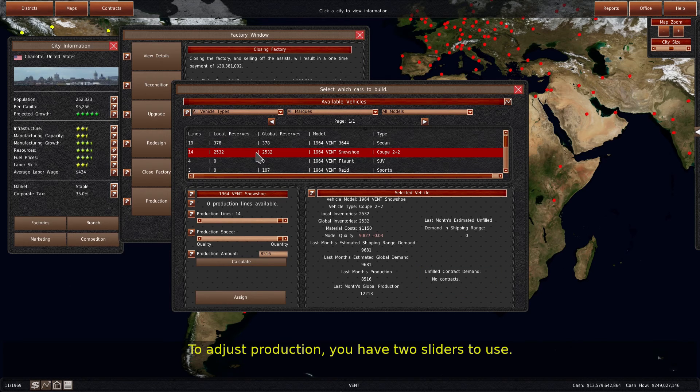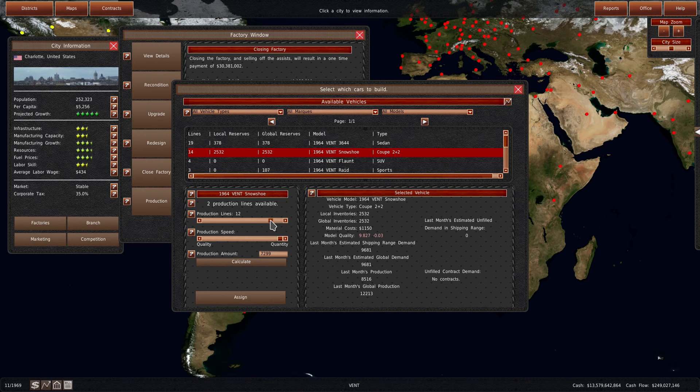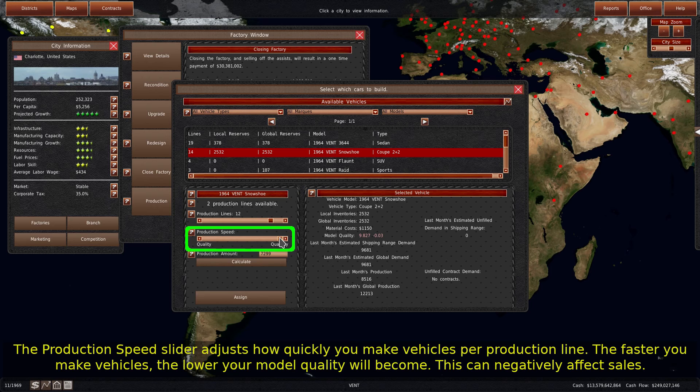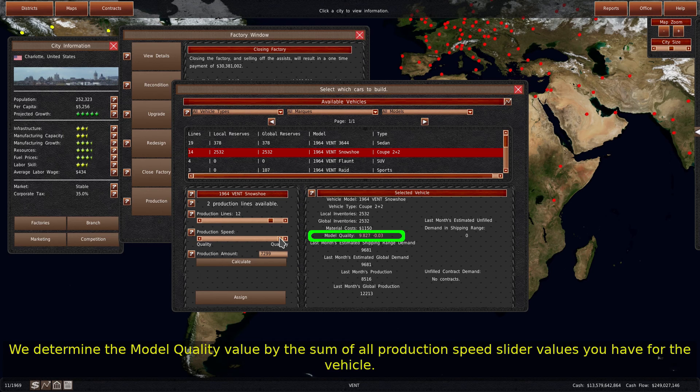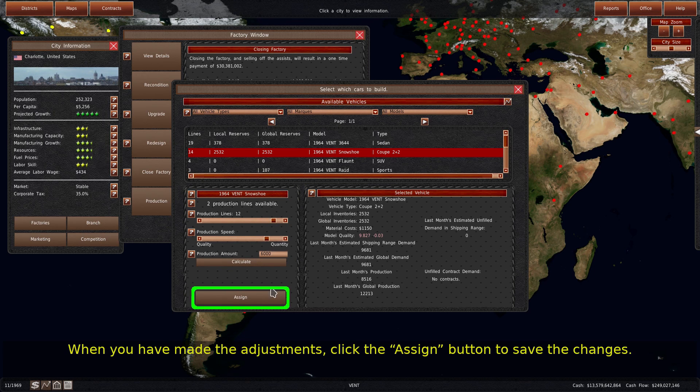To adjust production, you have two sliders to use. The top slider assigns production lines — each production line increases the maximum number of vehicles you can produce here, but there are a limited number of production lines available at a factory. The production speed slider adjusts how quickly you make vehicles per production line. The faster you make vehicles, the lower your model quality will become, which can negatively affect sales. We determine the model quality value by the sum of all production speed slider values you have for the vehicle. If you want to produce a specific amount of vehicles, you can type in the amount and click the calculate button. The game will attempt to adjust the sliders to meet the requested amount. When you have made the adjustments, click the assign button to save the changes.